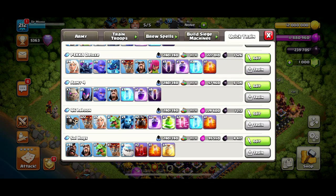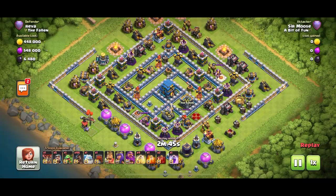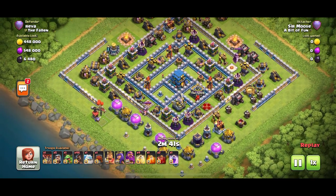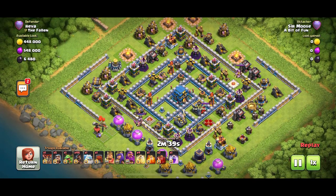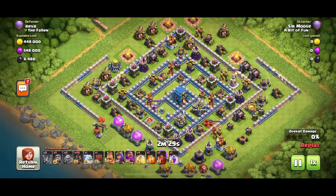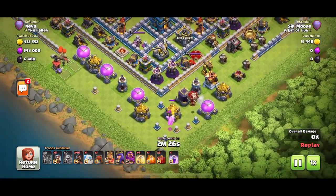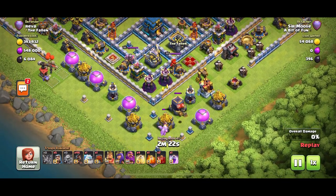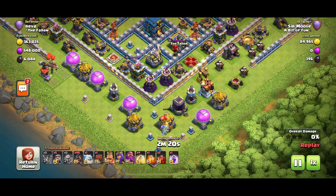With any attack strategy there are different stages. This attack has two main stages. The first stage uses your expendable heroes — your king and queen — and you're going to lose them, but want to take out as many high value targets as possible with the king, queen, ice golem, a few supporting troops, and the wrecker. The second stage is your grand warden and 46 hogs.